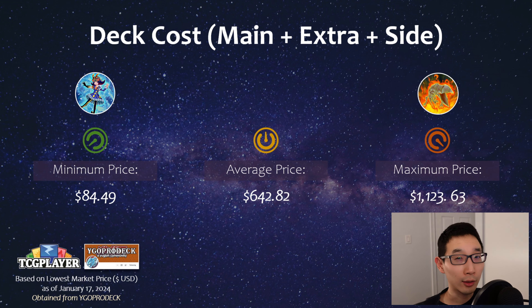Looking at deck cost among topping lists: on the very low end was Marincest at only about $85 USD — they don't play expensive staples like S:P or Typhon because they're usually waterlocked, so the deck is very archetype-heavy. On the higher end was Volcanic, which was a 57-card deck list using the Wanted engine and Horus stuff. The next most expensive was Fire King. The average price for regional topping deck lists was around $650 USD, including main, side, and extra deck.